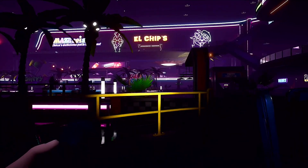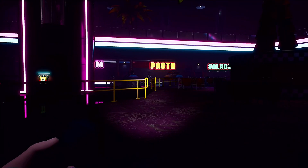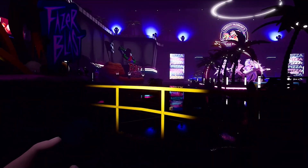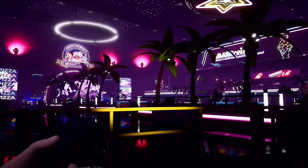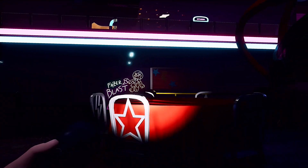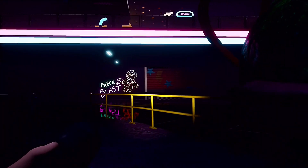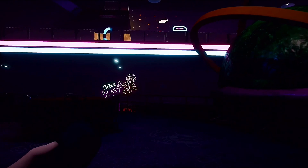Hey guys, Phoenix here and welcome back to Five Nights at Freddy's Security Breach Revisited. We're in the atrium. We just went down to visit Chica in the loading docks and did that little section where you wore the staff suit. We are going to go into Fazer Blast! Because if you've been watching this series, you know we're doing everything opposite to my original series. Last time I went to Monty Golf, so we're going to go Fazer Blast.